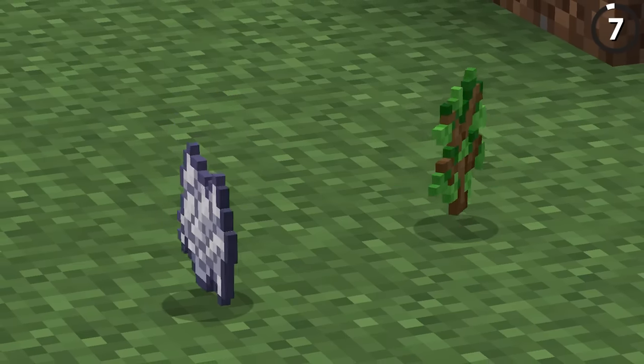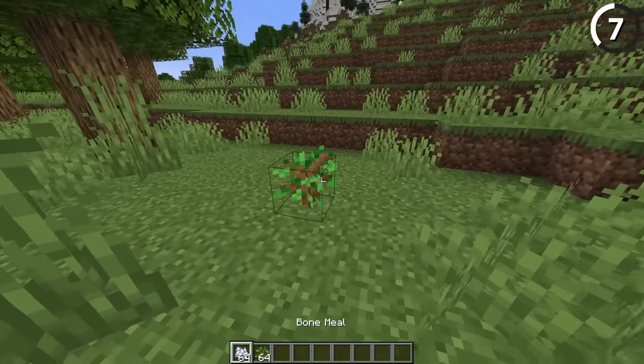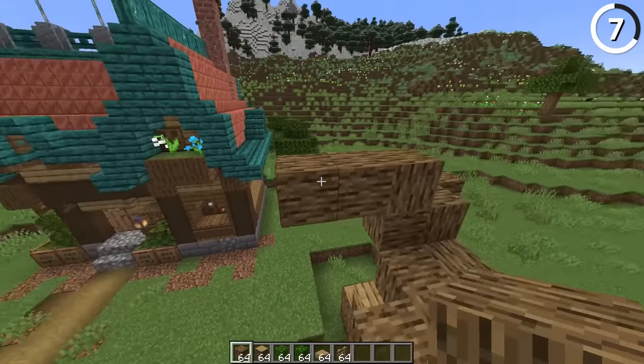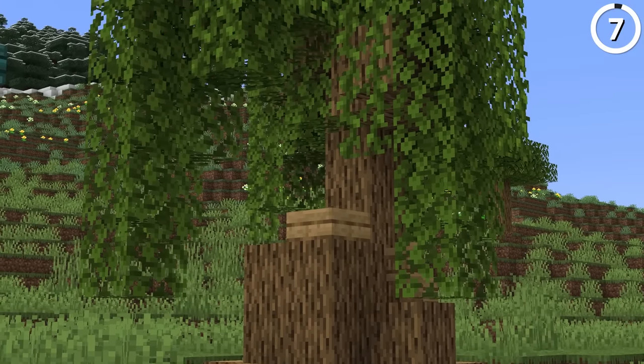Bone meal and saplings pair together great, but not when you're decorating trees. Having a bunch of bone-mealed saplings makes for a really samey-looking build. You'd be much better off chopping down those trees and using the materials to build custom ones of your own. That way you get much more variety and a set of trees worthy of being placed next to your beautiful house.